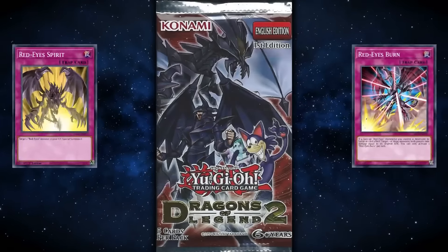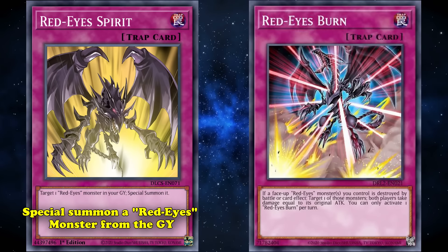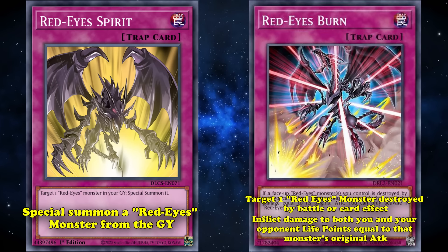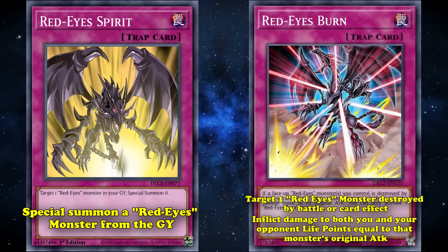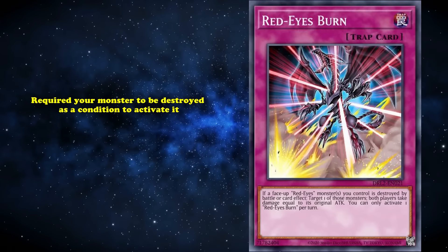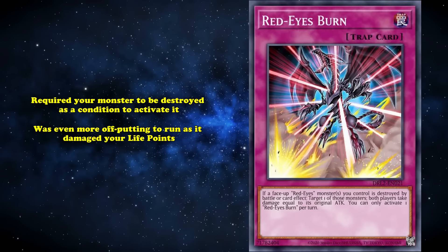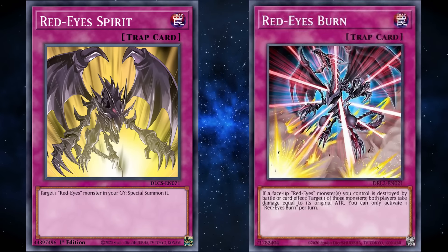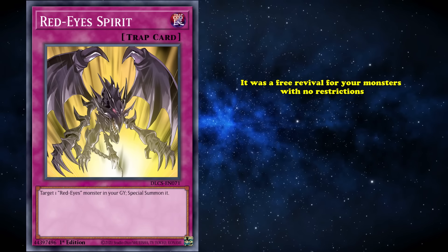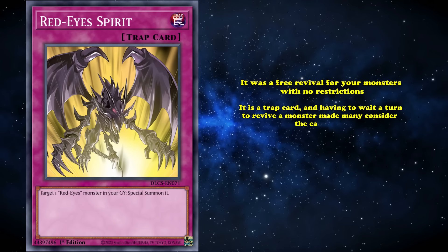Dragon of Legends 2 also gave two new traps for the archetype. Red-Eyes Spirit was a normal trap that could special summon a Red-Eyes monster from your graveyard. Red-Eyes Burn allows you to target one Red-Eyes monster destroyed by battle or card effects, and inflict damage to both you and your opponent's life points equal to the monster's original attack. Both cards were underwhelming as support, as Red-Eyes Burn required your monster to be destroyed as a condition to activate it. It was even more off-putting to run, as it damaged your life points, making it risky if your life points were lower than your opponent's. Red-Eyes Spirit saw some play as a one-off at the time, because it was a free revival for your monsters with no restrictions. However, it being a trap card and having to wait a turn to revive a monster made many consider the card too slow.